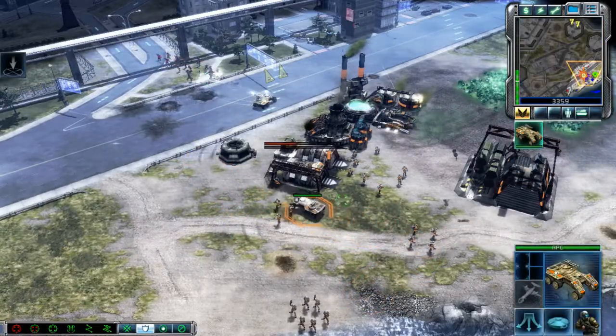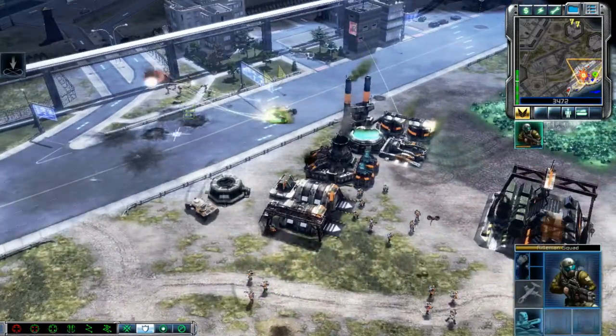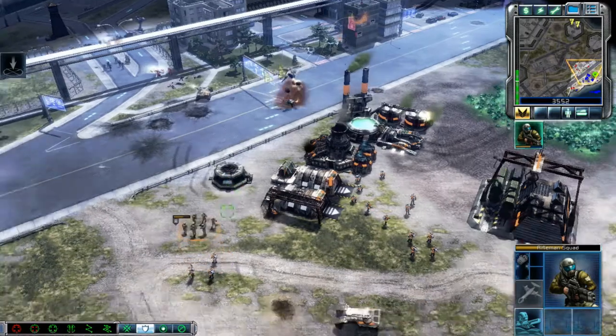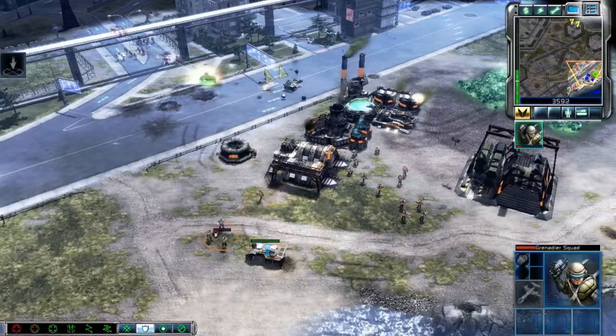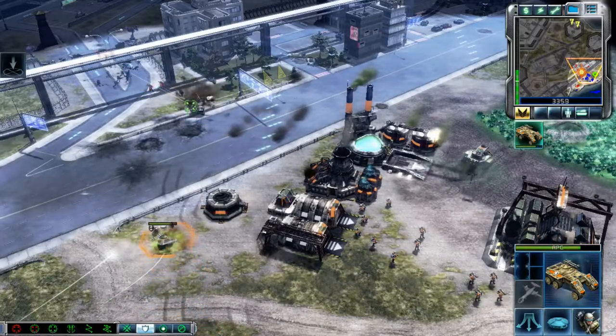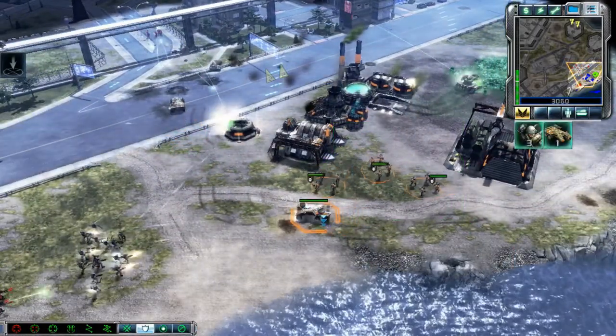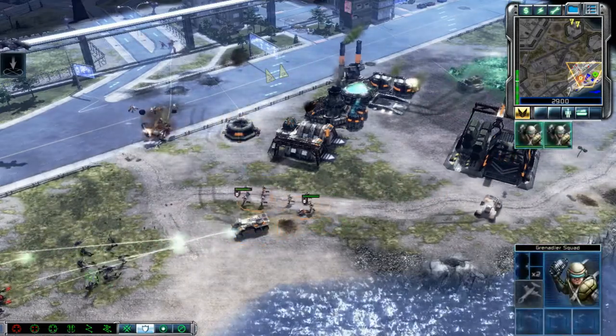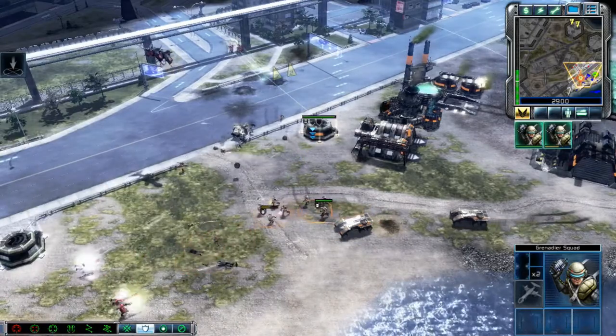Attack, our base is under attack. Enemy base cybers. You are lost. ABC standing by. Operating ready for combat. Ready weapon. Let's make this quick. Harvester under attack. Take them out. Ready for combat. End over. Easy.